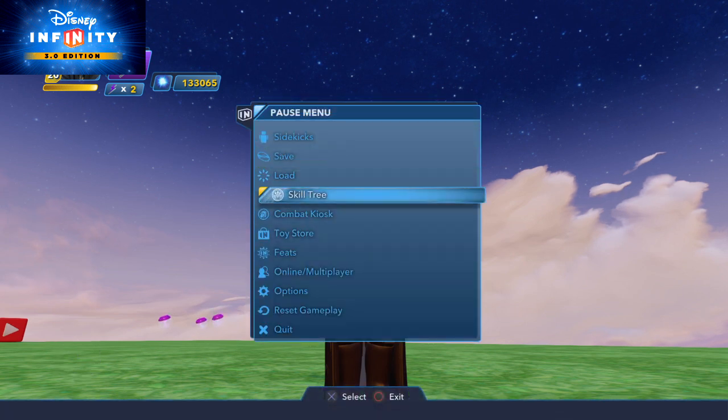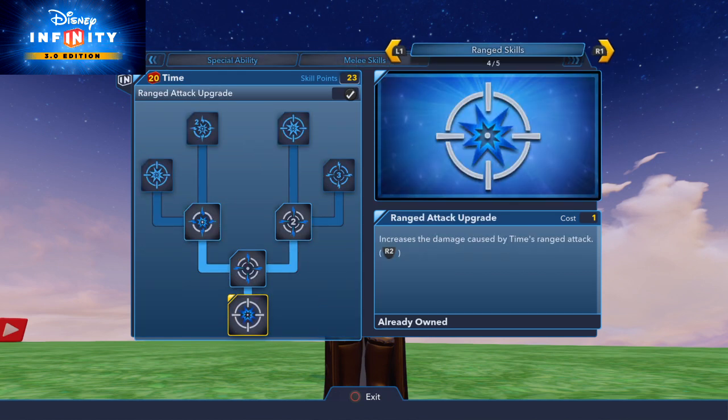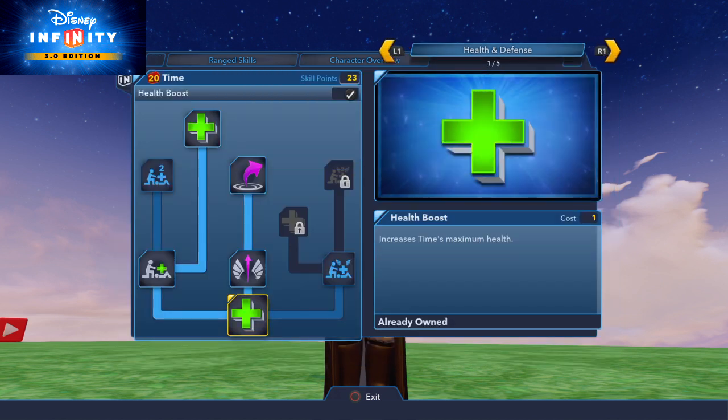So first off, as usual, is the good old handy dandy skill tree. You've got your health and defense, special ability, melee skills, range skills, and the character overview. So I'm not going to be reading off all these, but I will highlight the important ones that you probably want to go for.